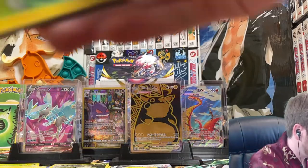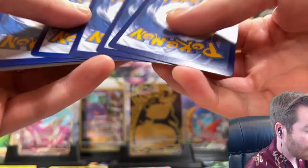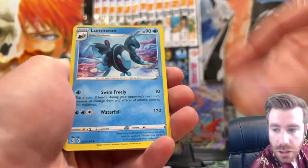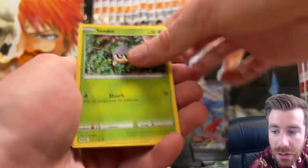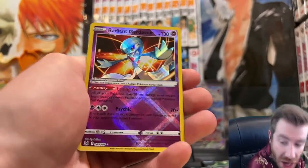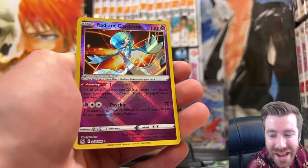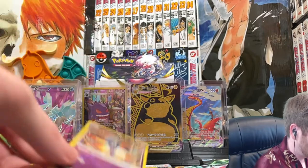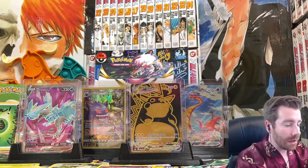I think we got four packs left — is this the elite four? Four cards from the back. Psychic Energy, Gloom, Luminion, Mirage Gate, Wurmple, Tynemo, Seedot, Horsey, Meditite. A Radiant! Let's go — Radiant Gardevoir! Shout out to Savin Brass. Is it a double banger? Clefable non-hollow, but nice to get a Radiant there. Another hit — we just pulled the Radiant Gardevoir.